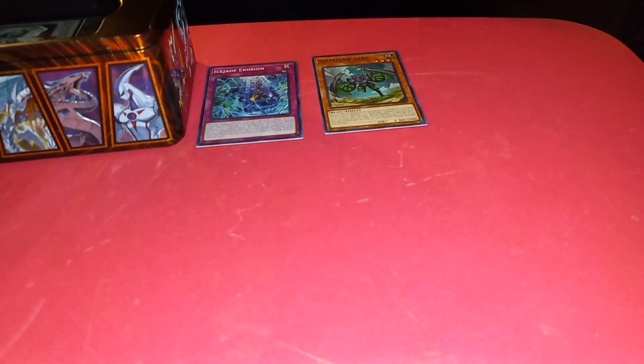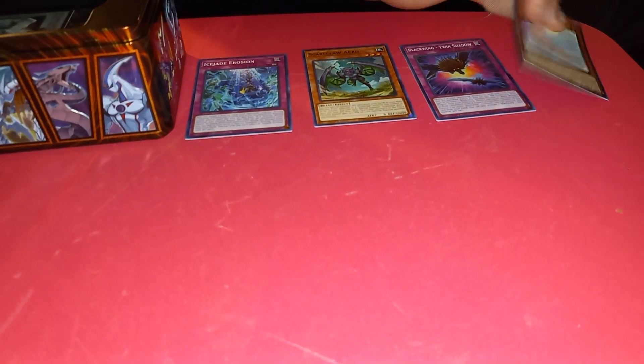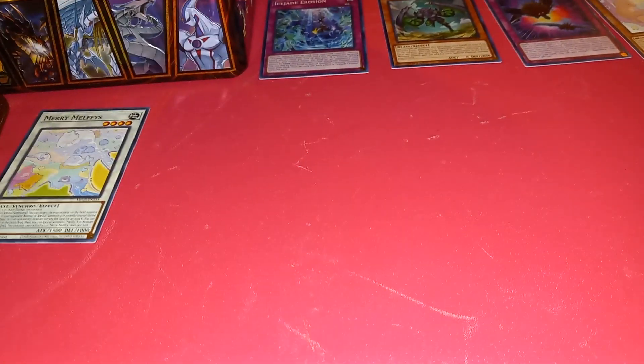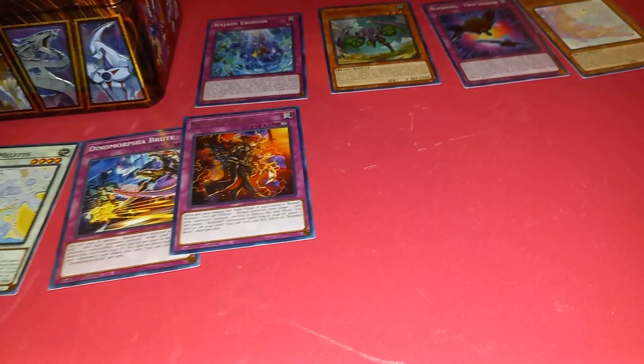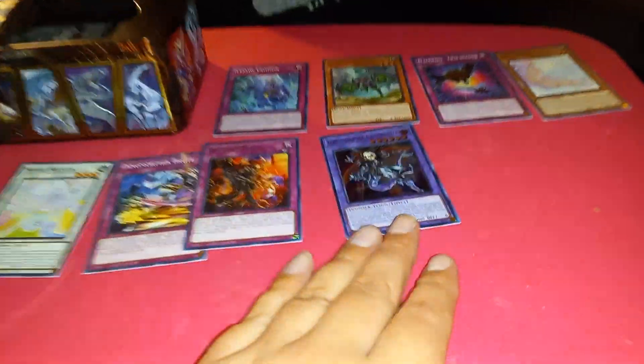They almost made the packs too small for the cards — well, they did. We'll start off with the less rares. Ice Jade Erosion. Scareclaw Arco. Blackman to the Shadow — that'll help you. Murfluffy Wally — synchro. Mary Murfluffy. Dynomorphia Brute. Got Branded Beast. Dynomorphia — the 4K. That is neat.